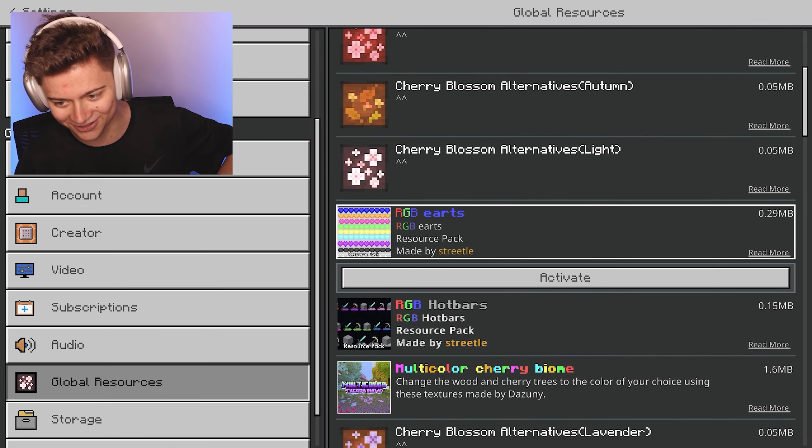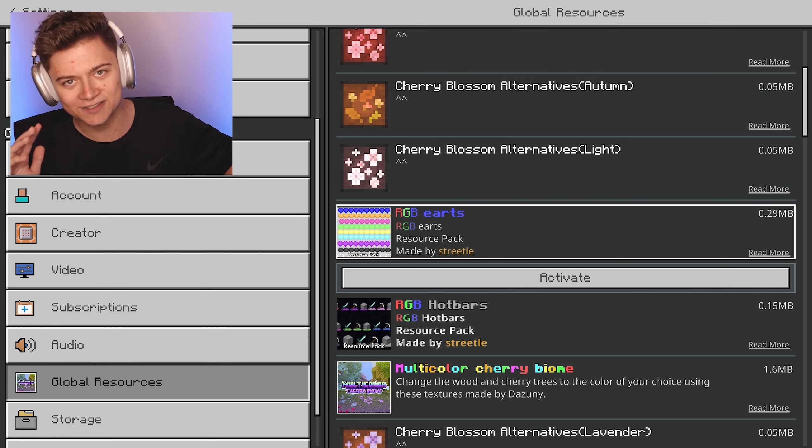There's actually a bit of a glitch with this one. It's actually called 'RGB Arts,' but I swear guys, it is actually hearts — I think they just forgot the H.